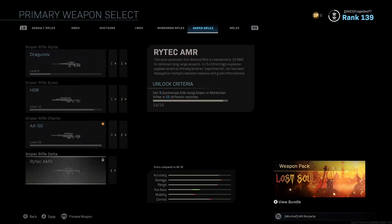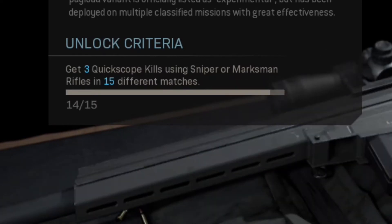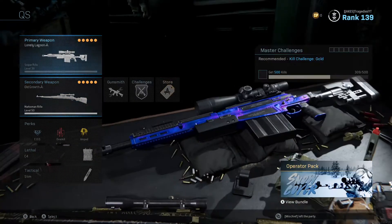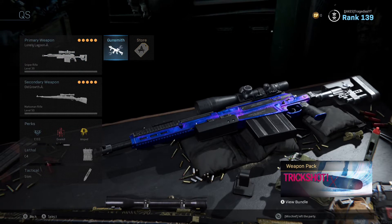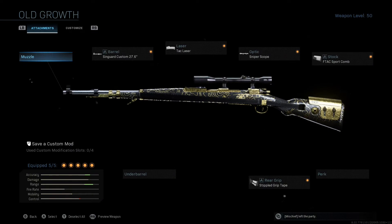The first thing I'll be showing y'all is the class setup you're gonna need. The challenge reads: get three quickscope kills using snipers or marksman rifles. I got the AX-50 and the Kar98 — these are the best quickscoping weapons in the game in my opinion. You don't get that many hit markers as long as you aim chest-up. Here are the attachments for the AX-50, and here are the attachments for the Kar98 — just pause the video if you need to see those.